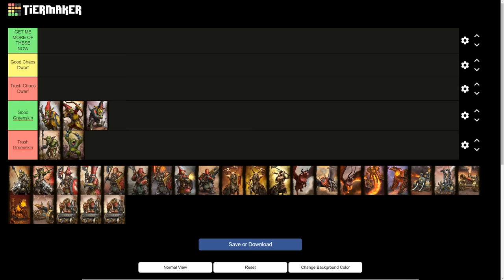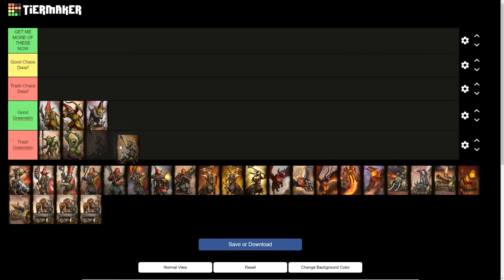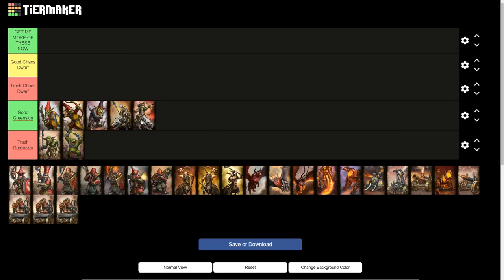Then you've got the Hobgoblin cavalry units. The Wolf Riders without bows I'd almost put in trash Greenskin, but they're not quite in the same tier as the laborers. I think the Wolf Riders with Bow and Arrow are clearly better. My favorites out of the Hobgoblins are the Wolf Archer and the Sneaky Gits. You can get good value out of any of the five Hobgoblin units — it really comes down to personal preference.